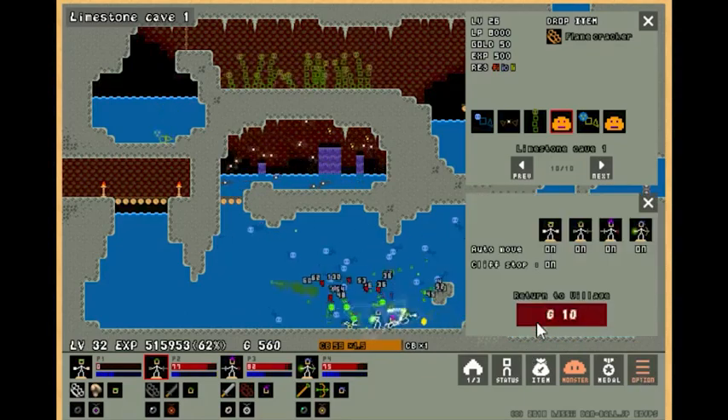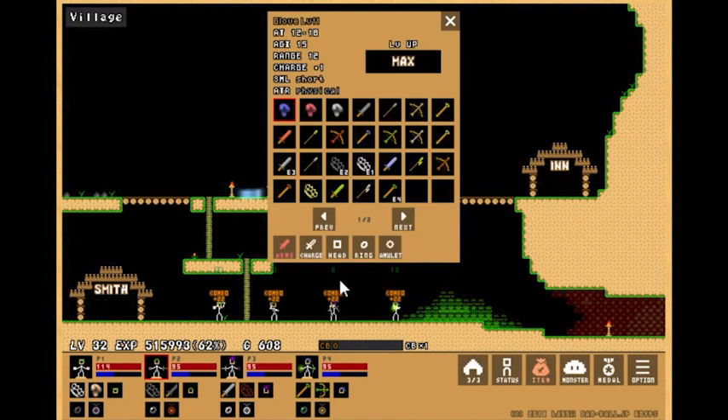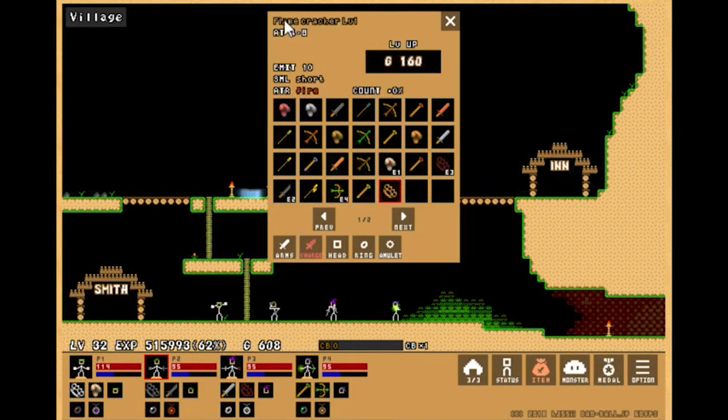Let's go back and see what we got. The Flame Cracker. So it is a charge weapon, Fire elemented. Count 50%. Let's see what it looks like without any modifiers first.